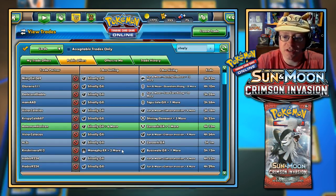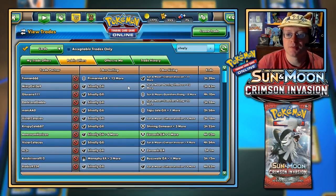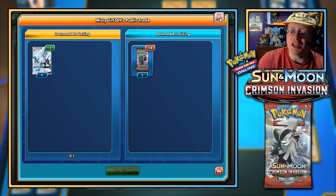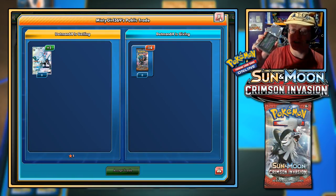Let's look at what they want for Buzzwole Full Art. Look at this — if I had 14 booster packs I could trade for a Full Art Silvally GX. Not bad. Technically I do have a lot of code cards here which I could redeem and start trading off, but I want to use those for you guys.